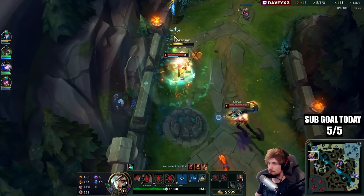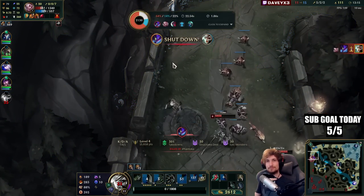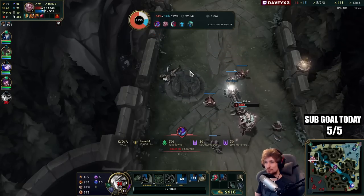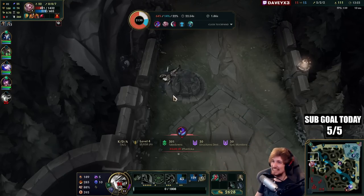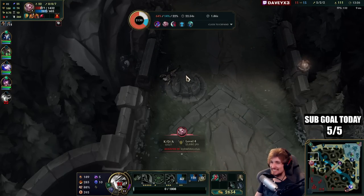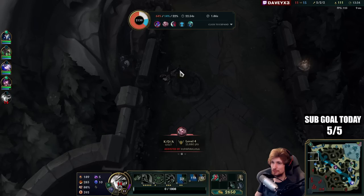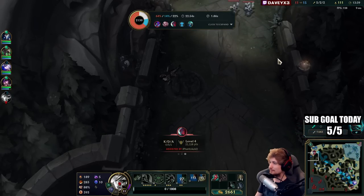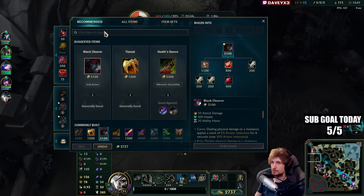I was clearly in jumping range right there — I wanted to jump across this wall. I don't know, I need to watch that back. I'm pretty sure I was inside Q range, jumping from here. I need like 70 gold. I'm so unlucky.